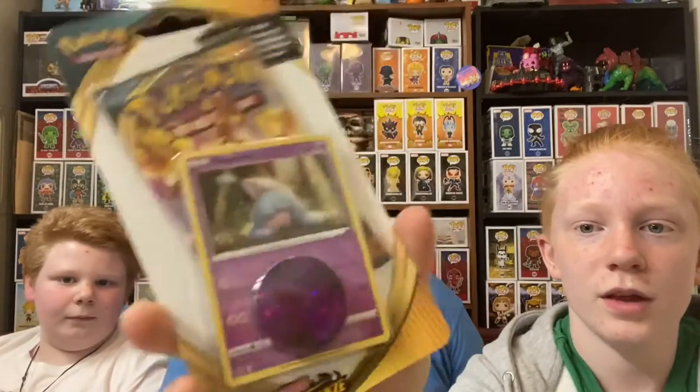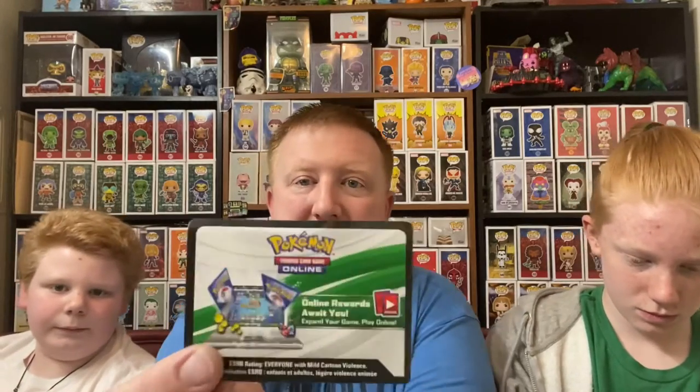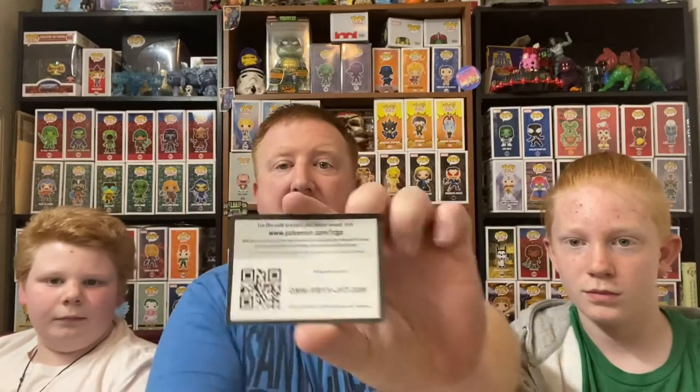Orin picks Darkness Ablaze. It has a Hatterene - it has a Charizard packet. It comes with 10 additional cards and one booster pack. There's a little scan card - we want to give out the code for this. If you're into the downloadable game, this is what we do with every one of our Pokemon opening videos. There's a Mewtwo shiny coin. We're going to show the code for every one of these - if you want to screenshot or scan it, it's all yours. The Hatterene is holographic.